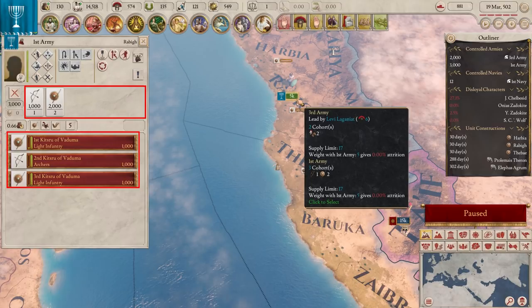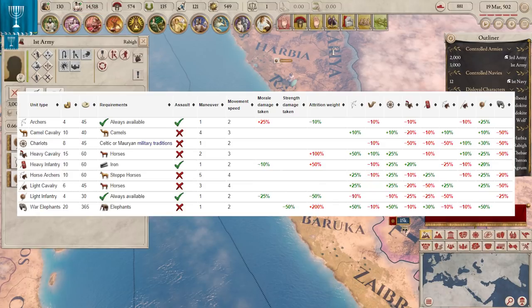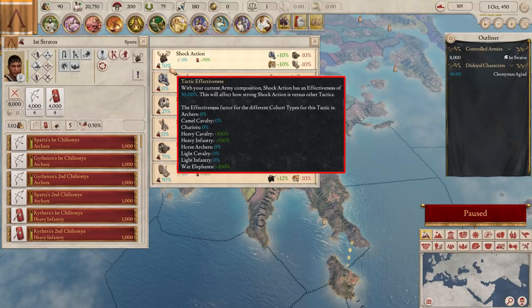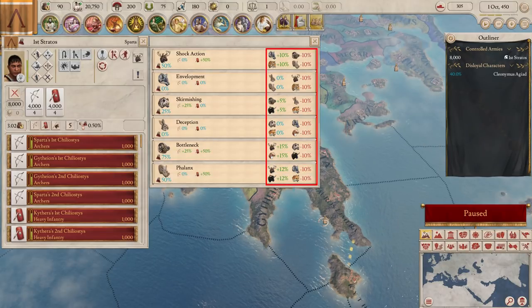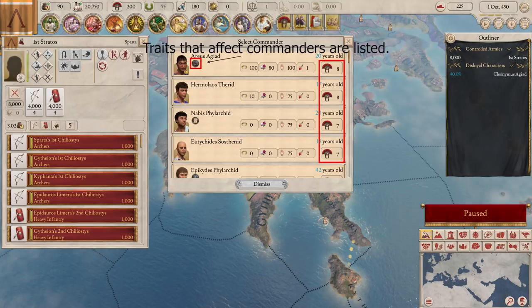Armies are made out of cohorts of 1,000 men. The men for a cohort come from your manpower. Whenever your cohorts take losses, the replacements will also come from your manpower. Each type of cohort gets bonuses and penalties when fighting against other types of cohort. Armies are each set to use a tactic — these tactics give bonuses to different types of cohorts and give another bonus when fighting against armies using other tactics. Armies are led by a commander, and the better the commander, the better the army will fight.